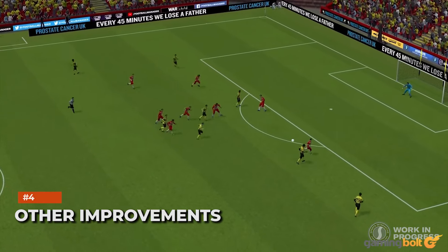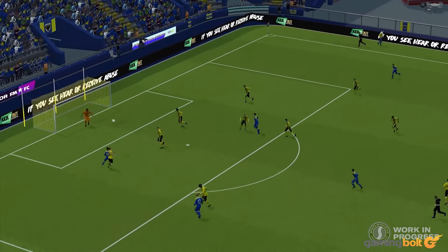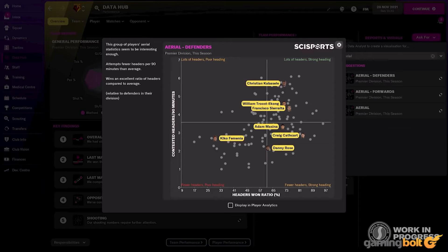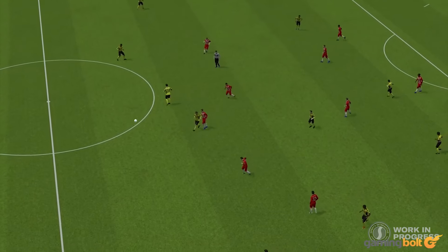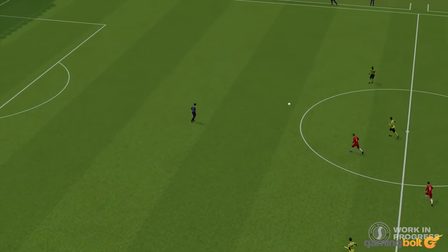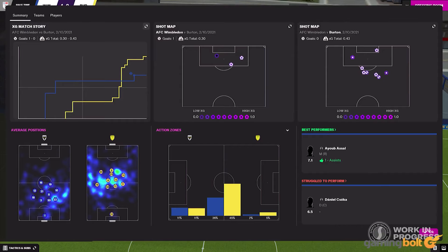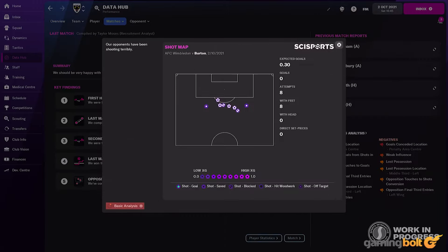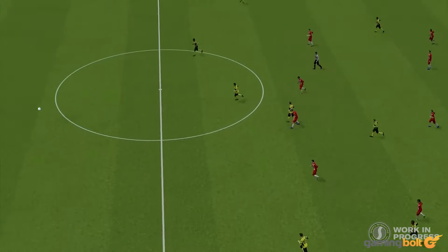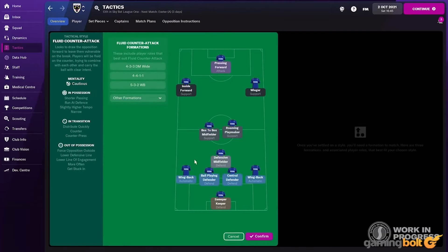Other Improvements. While the new animation system is the highlight of the improved match engine in Football Manager 2022, it does bring some other important improvements as well. For starters, the AI has been improved, which means players will make much better decisions both on and off the ball. This is an area where the series has been frustratingly inconsistent over the years, so hopefully the improvements being applied in FM 2022 will make a noticeable difference. Meanwhile, stamina is also going to be more emphasized, which means players will tire out more quickly based not just on their fitness and sharpness, but also on your tactics and how the match is going, forcing you to switch things around during the game.